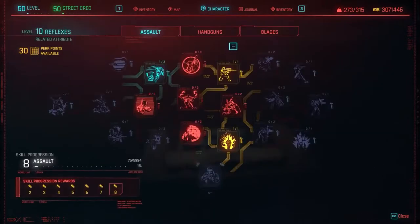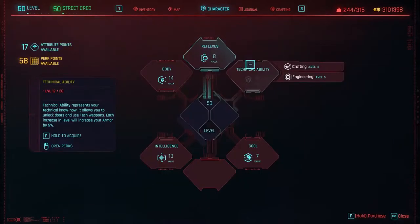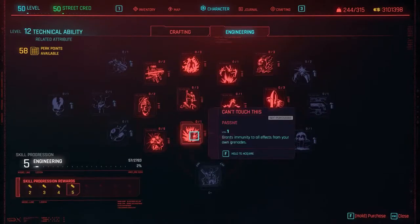For the Reflexes attribute, make sure that under Assault you have Executioner, which helps you deal 25% more damage to an enemy that's higher than half health. Finally, for Technical, make sure you go into Engineering and have the perk Can't Touch This equipped, since it grants you immunity to all effects from your own grenades.